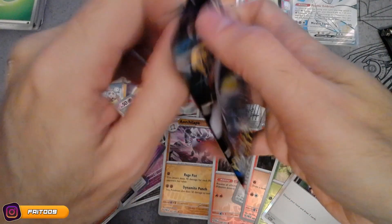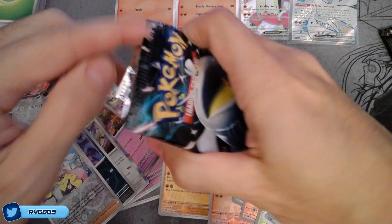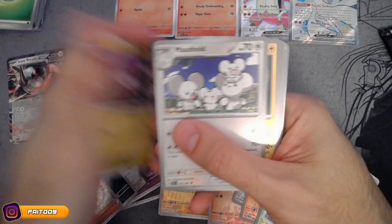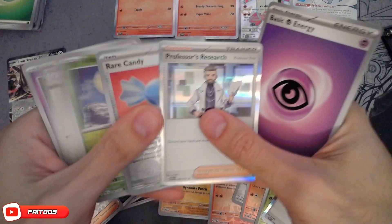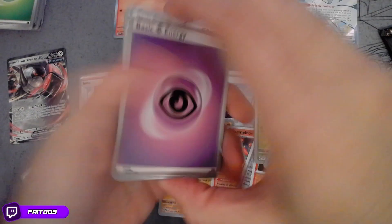I can't believe - like, when it was Obsidian Flames, I could never get an Iono. But now I get them like ten times. I love it. Code card for you. Let's go - Rare Candy! And another Professor's Research. I'll take the Rare Candies though - that'll be good for my deck.